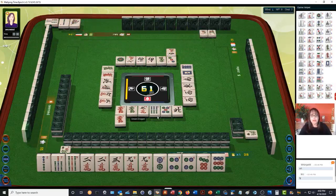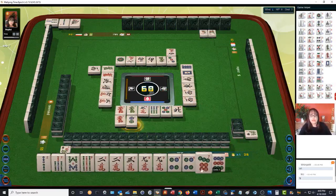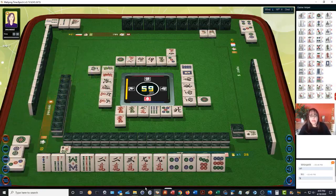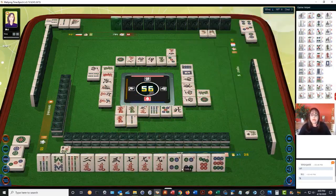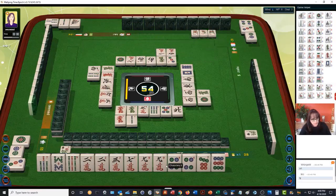Now there's a 7-8-9. Let's discard two dot. Maybe I should have discarded the two bam — let's focus on 7-8-9. We can use maybe the two crack as our pair. If we do 7-8-9 Mixed Triple Chow, we can have pungs in there — random pungs, it doesn't matter. We got it. Let's discard the two bam — now we have our potential for Mixed Triple Chow. We could pung the two or the four and one of those could be the pair. Mixed Triple Chow is again number 41, eight points. We have no honors — that's another point.